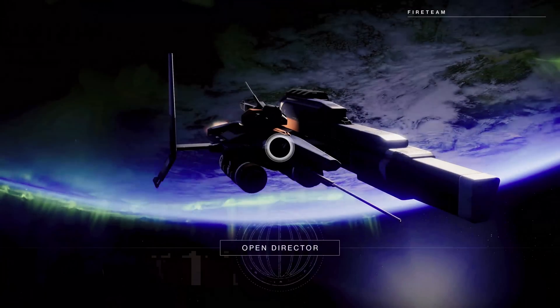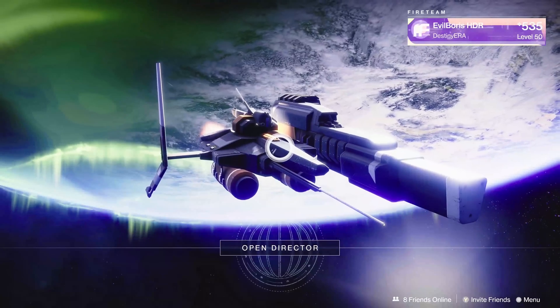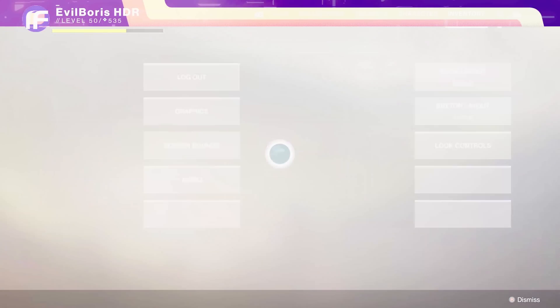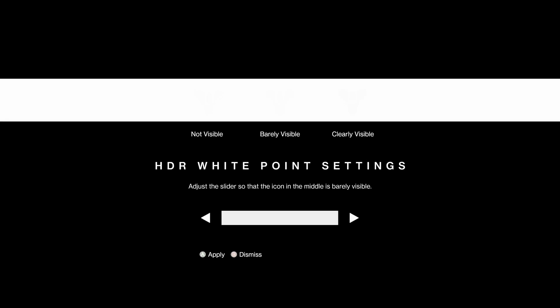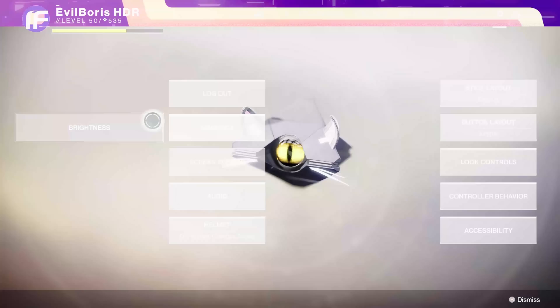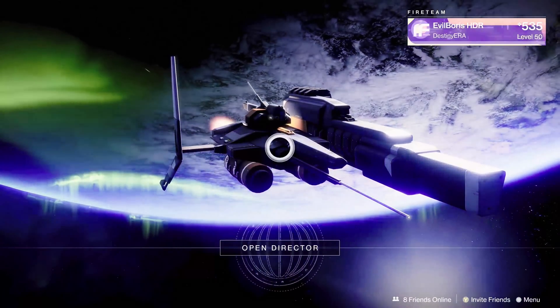Let's move on to another source of issues: the HDR black point setting in the game. This setting should, in theory, control the game's display mapping for the darker parts of the image. However, it looks very much like there's a bug. The centre point of the slider is the darkest point — zero, if you like. Moving this to the right will raise the black levels, useful if you're in a lighter room. However, move it below the centre point, even by just a single click on the D-pad, and the display map will fail, removing black data.